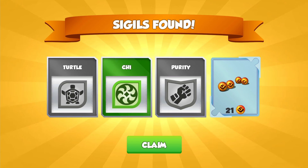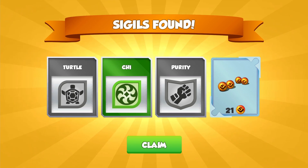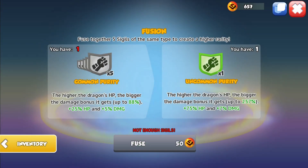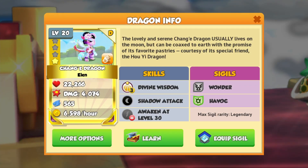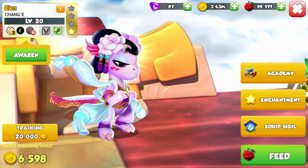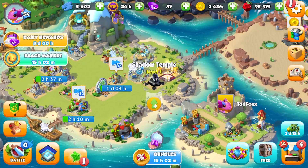Oh, an uncommon — we didn't get a Daredevil. I don't particularly like the turtle and chi sigils either. But purity? Cool. Can we upgrade any sigils? Daredevil — no. We can get another purity, because purity is a good sigil. We could change Havok and put purity instead. Not that it really matters — we're not going to be using our divine for a long time because we need to upgrade this silly temple. I hate the temples — they suck.